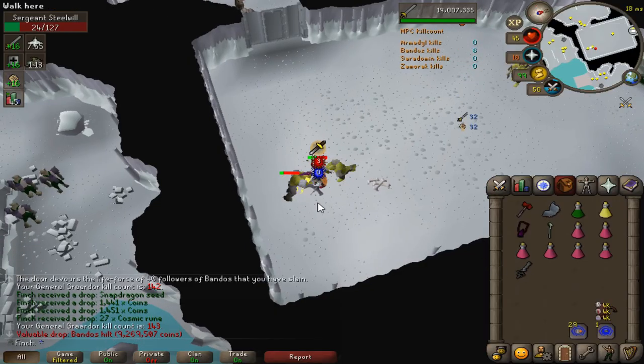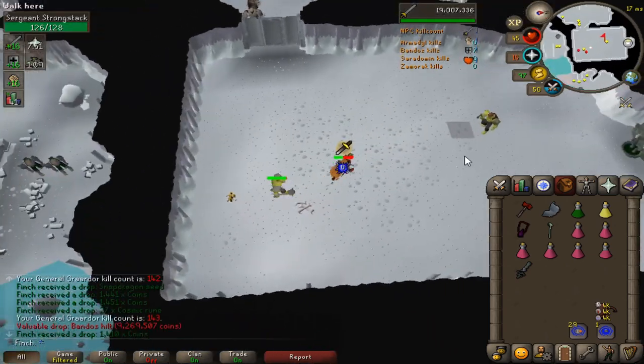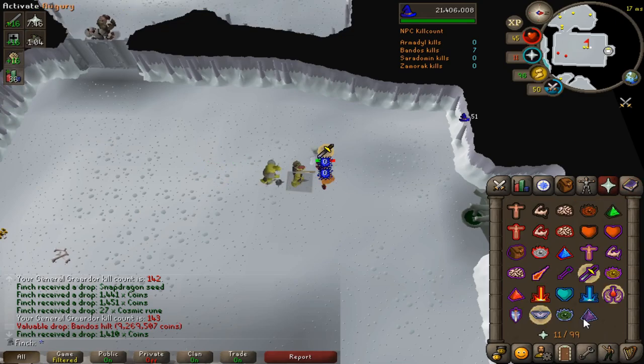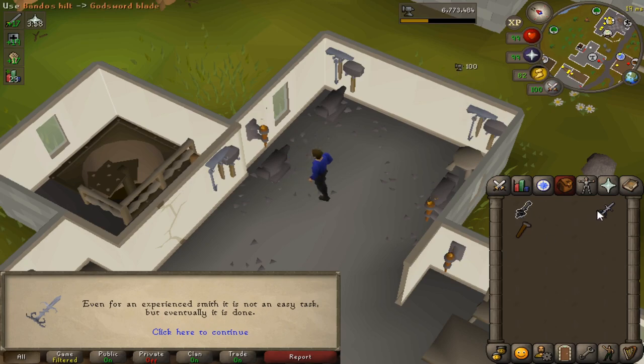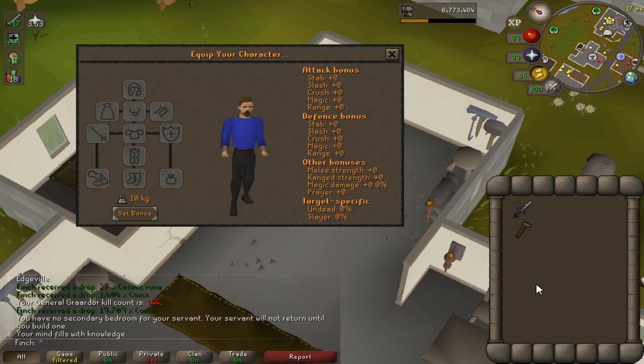I don't believe it — I just got the hilt at Bandos at 143 KC. I've had every drop apart from the boots here in that KC. Oh my god, this makes up for the horrendous luck I've held elsewhere. This is actually ridiculous. So I just finished putting together this blade and that will be my third unique godsword on the account, which means I just need the Saradomin godsword to complete the set, which is really cool. And at Bandos I just need the boots.